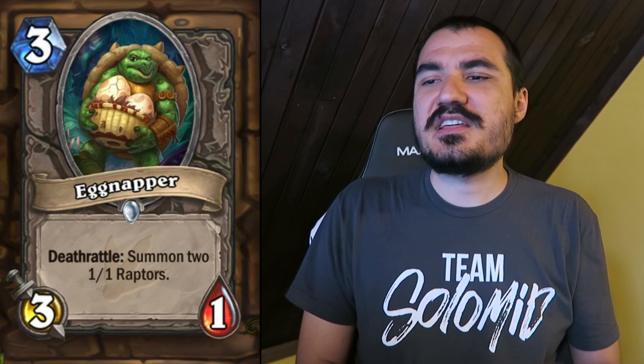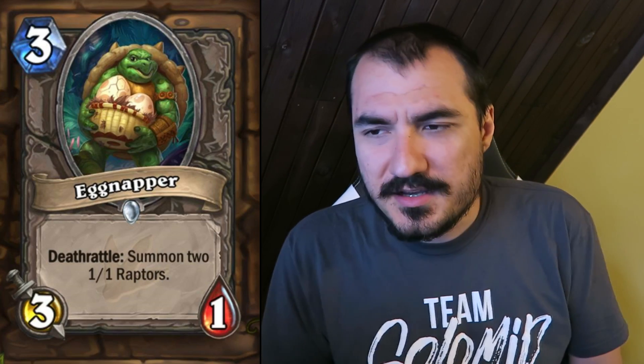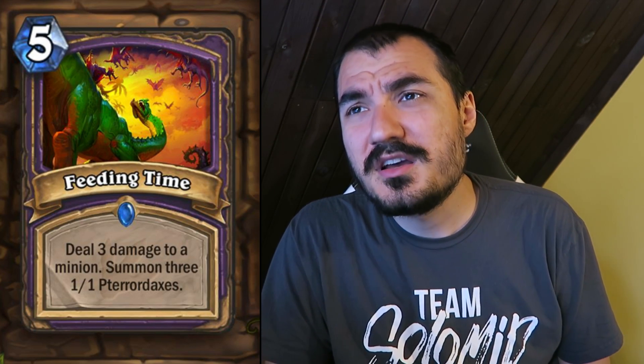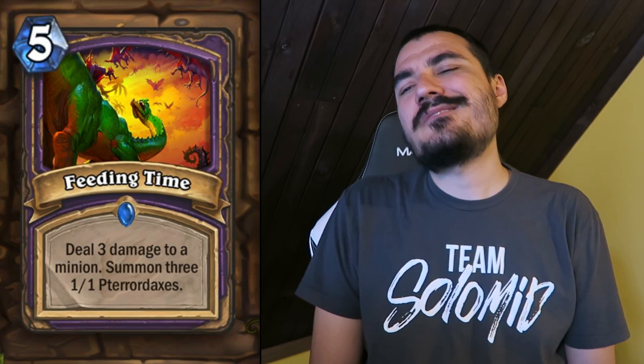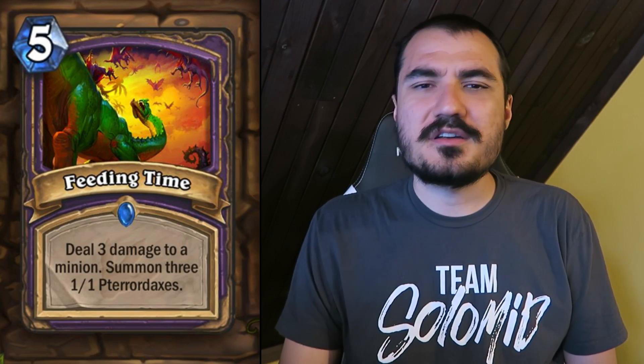Eggnapper: 3 cost 3/1. Deathrattle: summon two 1/1 Raptors. A really powerful card against classes that don't have a lot of pings or low-damage board clears — but probably just an Arena card at the end of the day. Feeding Time: 5 cost, deal 3 damage to a minion, summon three 1/1 Pterrordax. That's kind of like Implosion, which was absolutely broken. But imps were demons, which was relevant in some cases. Not as good as Implosion, which was 5 mana — but would you play it? Yeah, you might. It's an okay card, though probably not good enough for Constructed.